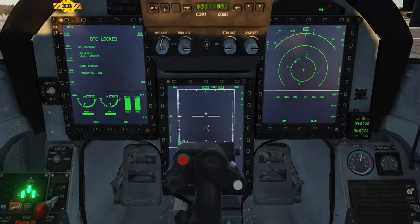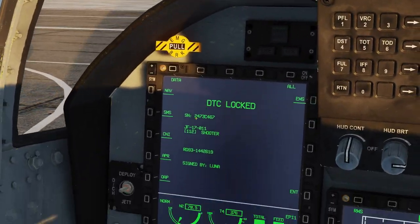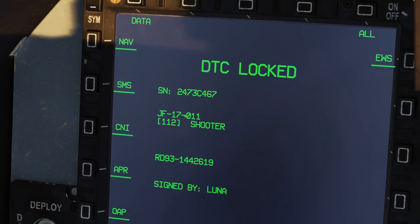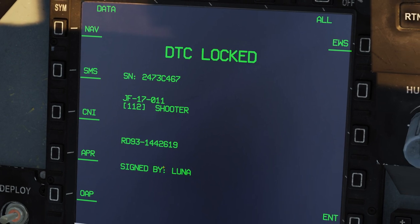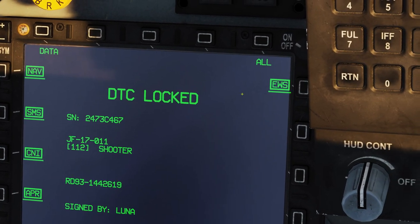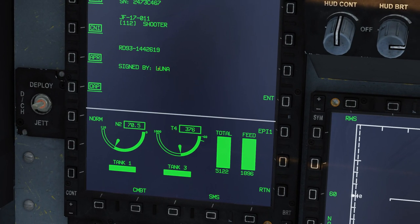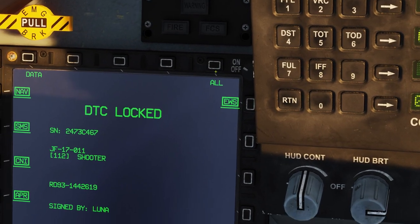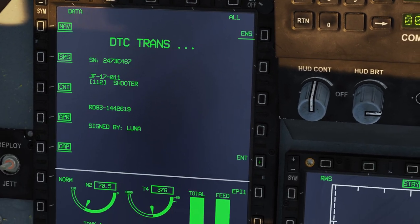Once it's closed, you move it to lock. You will see that this thing has appeared — DTC locked. It says our jet's callsign, our callsign, and signed by Luna, in this case the mechanic. That's probably people from the dev team or testers. You simply press all, and then enter.